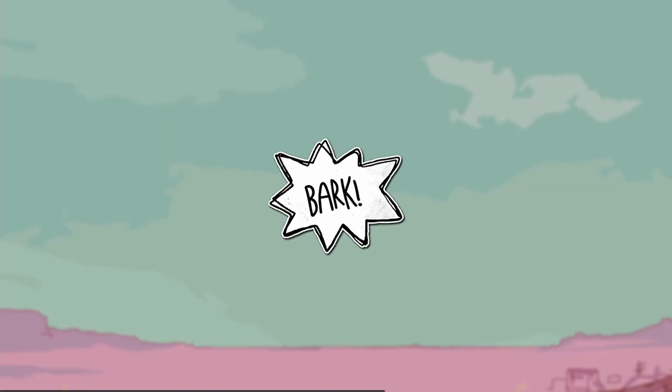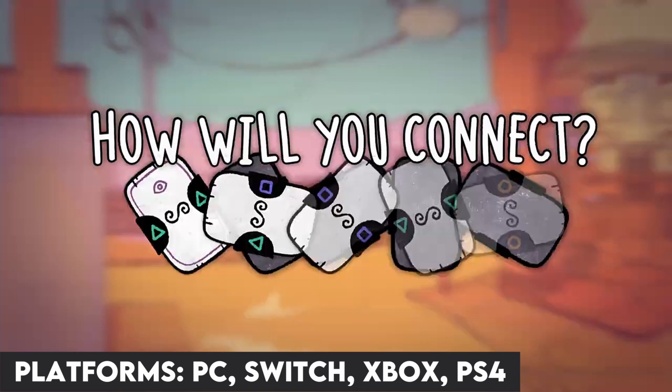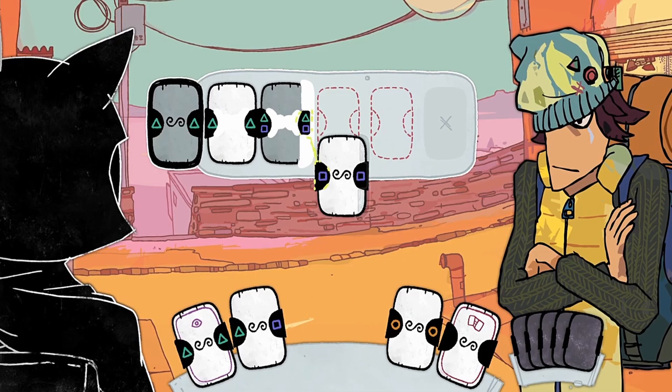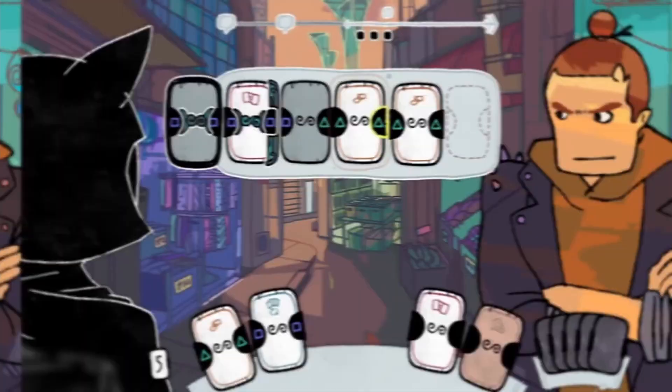Next up is a game that takes deckbuilding and cardplay to new places with Signs of the Sojourner. In Signs of the Sojourner, you use your cards to navigate conversations with friends and rivals on an adventure about leaving home to help your town, and the growth and change that occurs upon your return. What I really enjoyed about my time with this game is how the card battles play out — they're not really battles at all; they're more of a cooperative dance that you feel out as time goes on. The way you gauge personality and feeling helps you determine what cards to play and what cards to keep in your deck. It's a cool take with a wonderful art style and a soundtrack that fits perfectly.